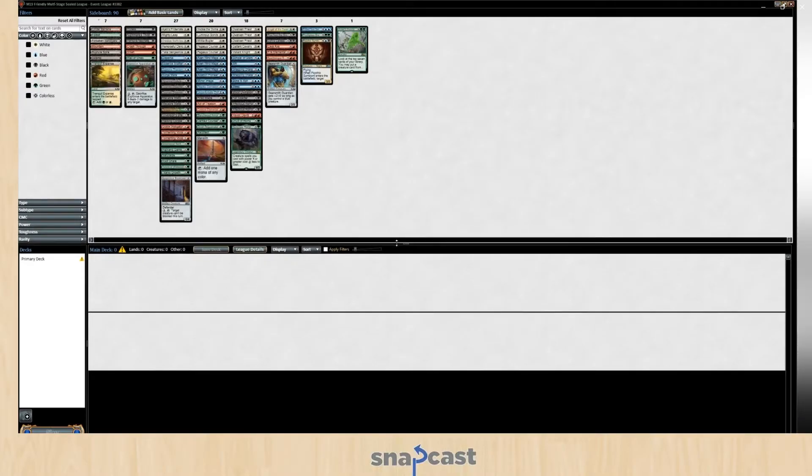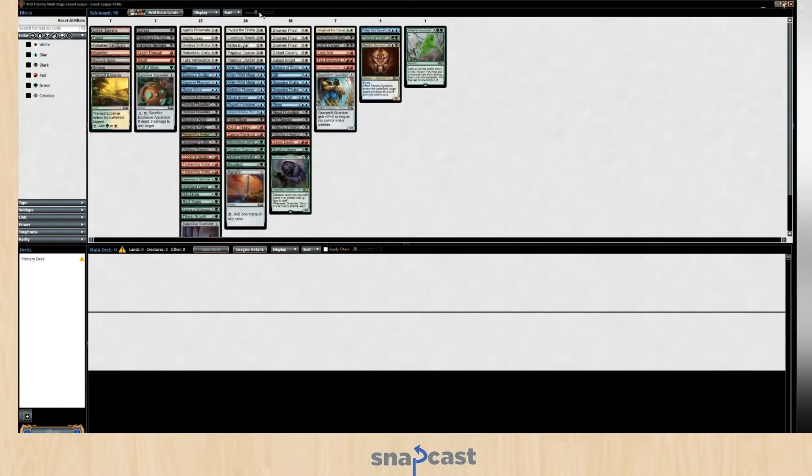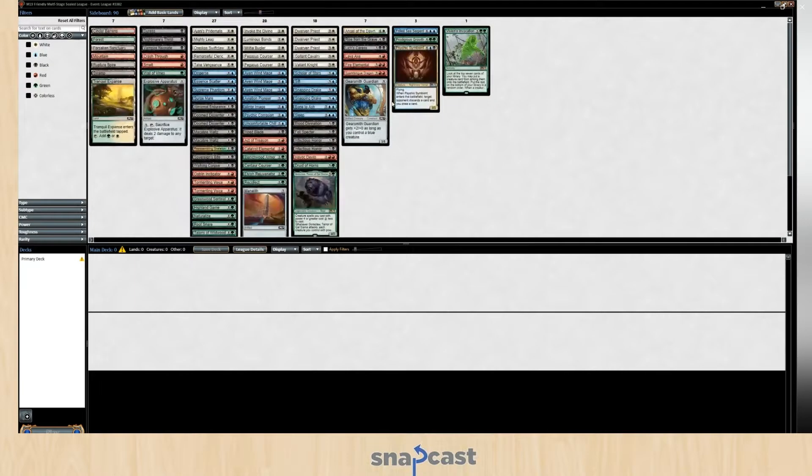So here we are. Is there any way you can make the cards bigger? Maybe. Maybe pull down your main deck. Pile view? No. Go to the center — go down. There you go. See if you can't make that window bigger. I make it bigger but the cards don't... That's fine.